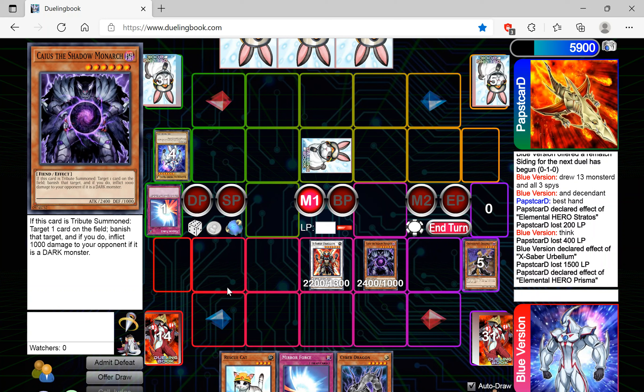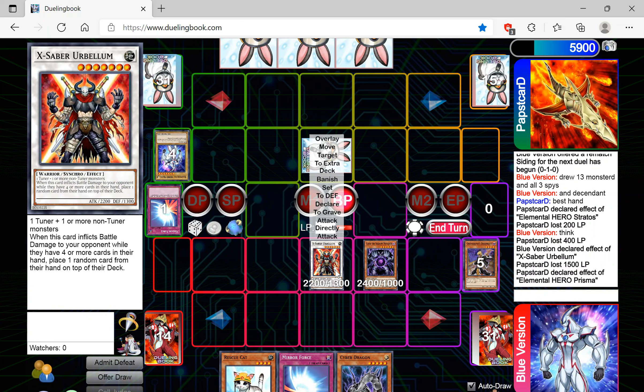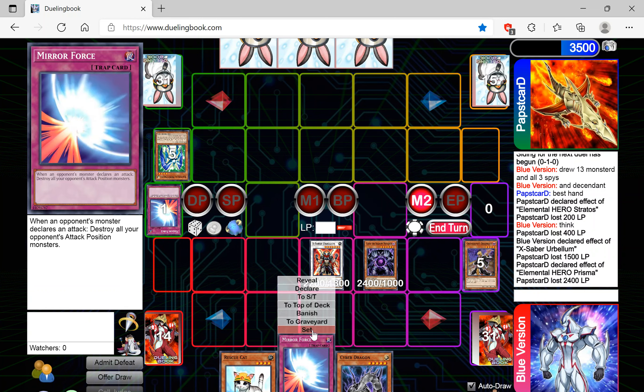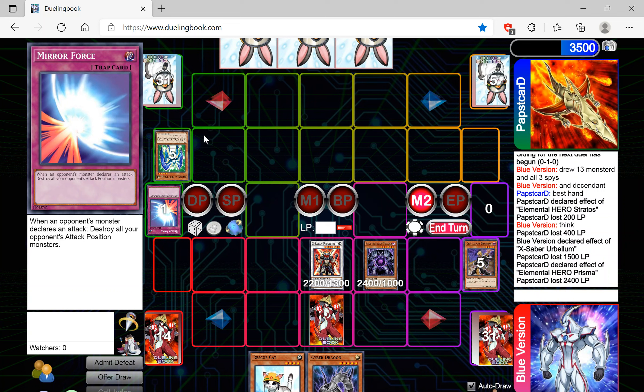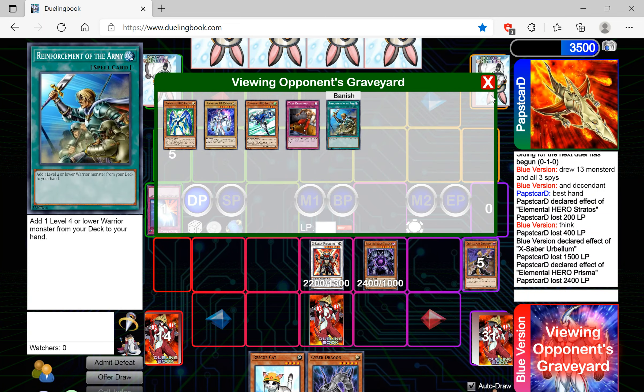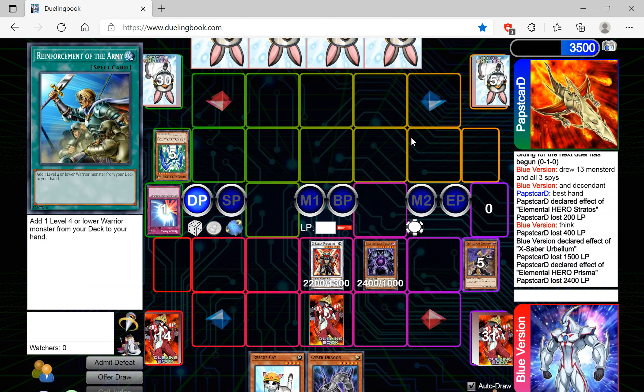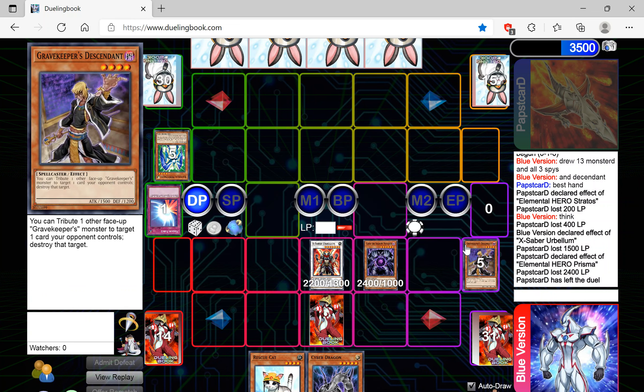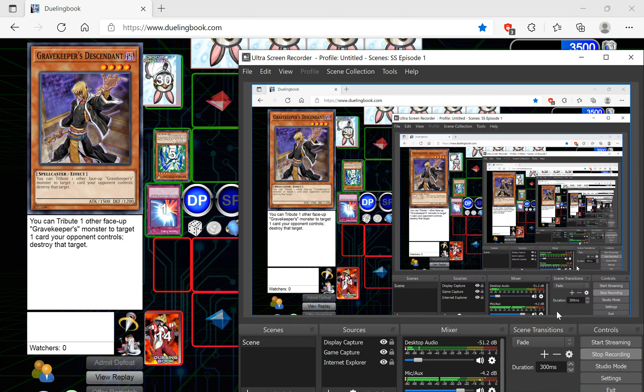Let's go ahead — Herbellum, they have to have four cards — swing with Herbellum to destroy that, hit him for 2400. Main phase two, we'll set our own Mirror Force. He's more likely to play into this being a Mirror Force because he had his own Mirror Force — it's just what's on his mind. Oh, he quit and left completely. Okay, well I guess that is going to be the game against Paps Card — a Hero Plant deck. Anyway, thank you guys very much for watching, have a wonderful day!